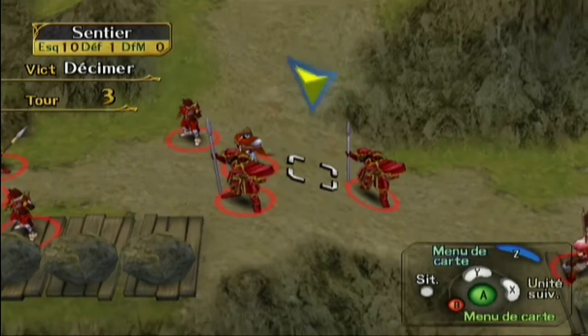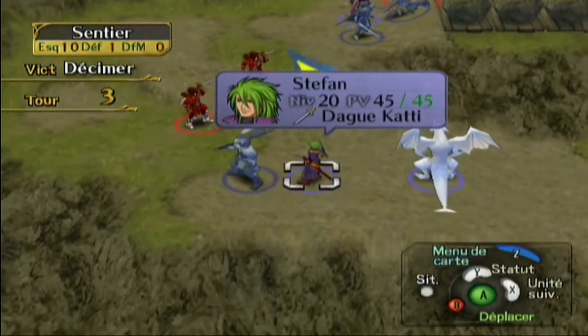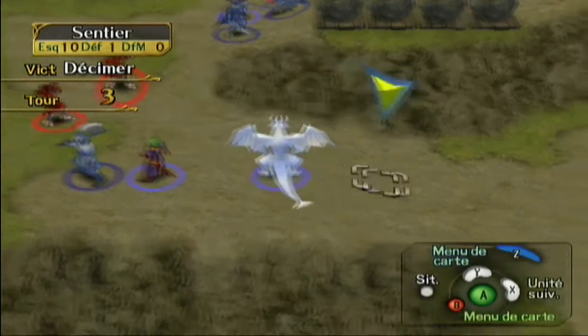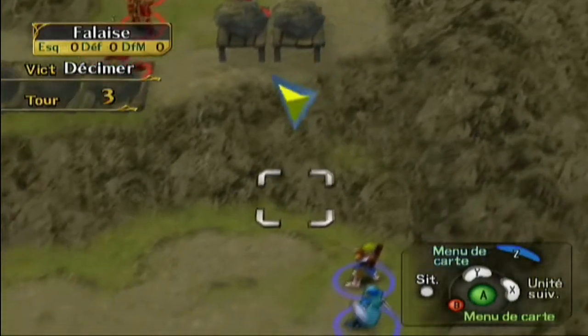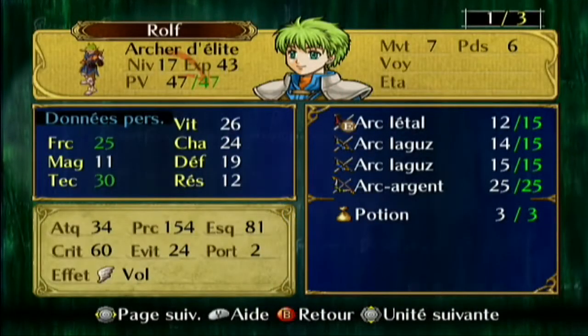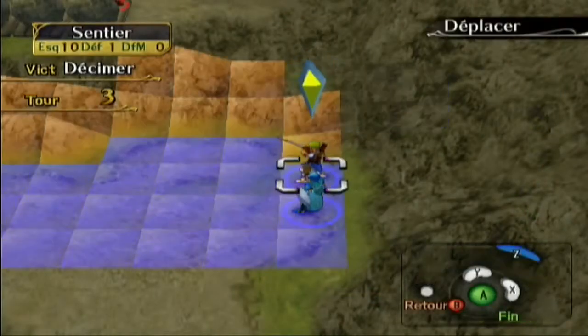Des fois il y a des niveaux où on met au moins 40 ou 50 minutes. C'est bien chaud, on réfléchit bien avant d'agir pour pas que nos coéquipiers se fassent défoncer. Regardez Rolf — avant c'était une sous-merde, maintenant regardez. Une sous-merde peut devenir un dieu, c'est incroyable.